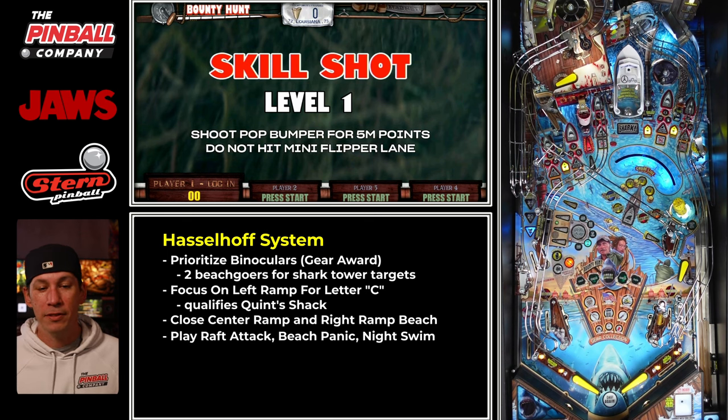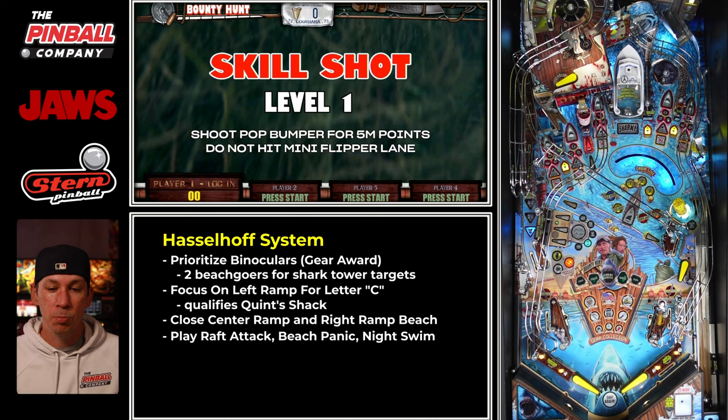My three main modes that I love to play — especially with the beaches closed — are Raft Attack on the right, Beach Panic on the left ramp, and Night Swim on the far left. Beach Panic is a big one because you can just ride the center ramp and the right ramp over and over again. If you have your plus 15 seconds and your 2x boost from the encounters, that equals a whole lot of points — you should be able to get to over 200 million points just by doing that general strategy.